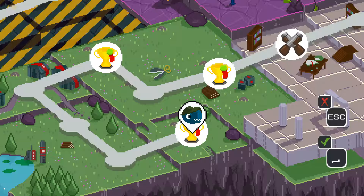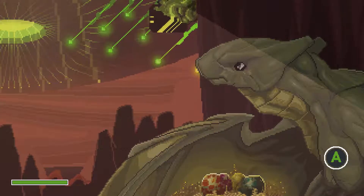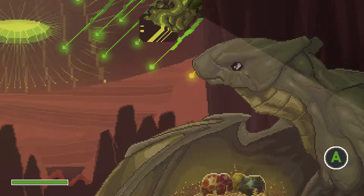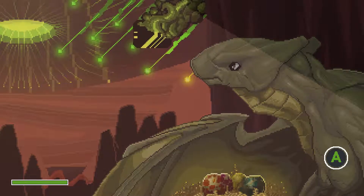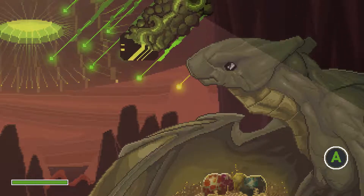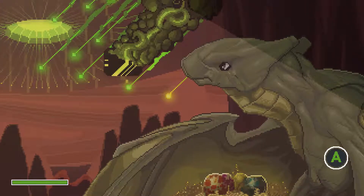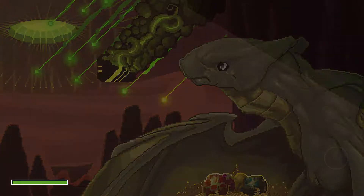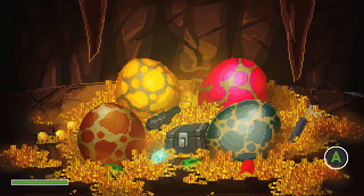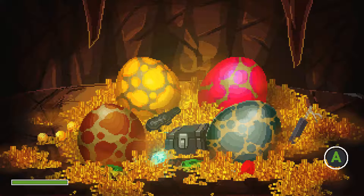Let's start from the beginning with World 1. As you can see, this is my Dragon Mama and out there are robots coming from outer space. She's looking on and doesn't know what's going on. And these 4 little eggs are her babies — us, the players basically.